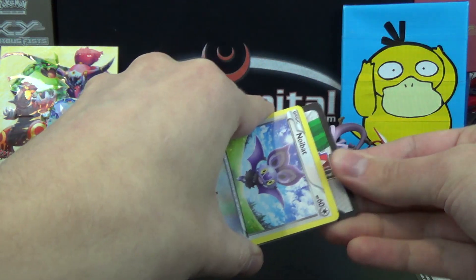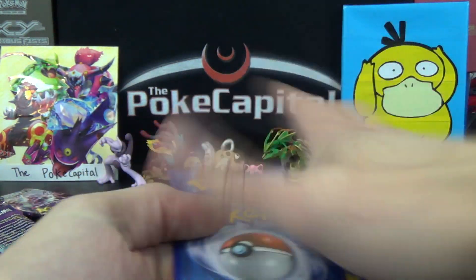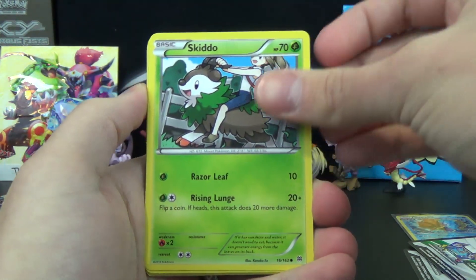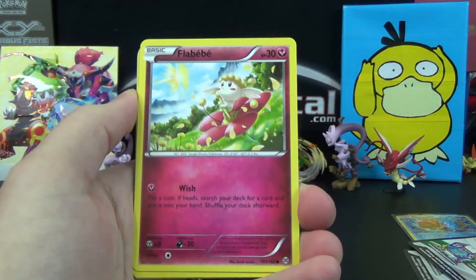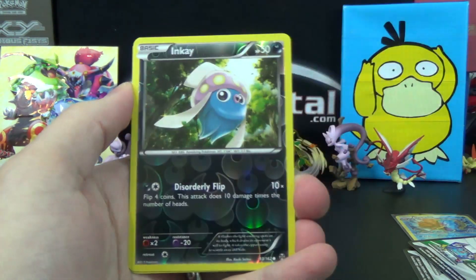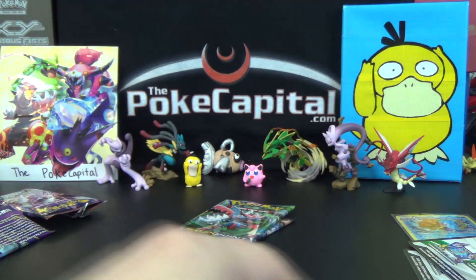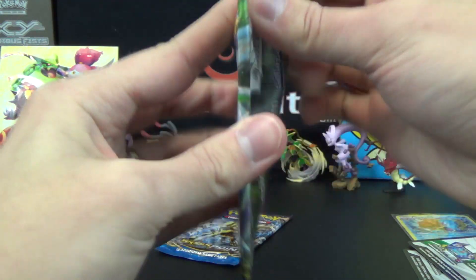Let's see what Breakthrough has in store for us. We got a Noibat, Skiddo, Zorua, Vanillite the Ice Cream Cone, Flabébé, Seismitoad, Quilladin, Swoobat, Reverse Common Inkay, and the rare is a Staraptor. So after a very slow start here, no shiny goodness just yet — Mega Scizor, what you got for us?